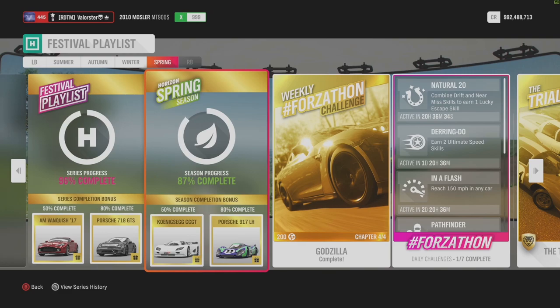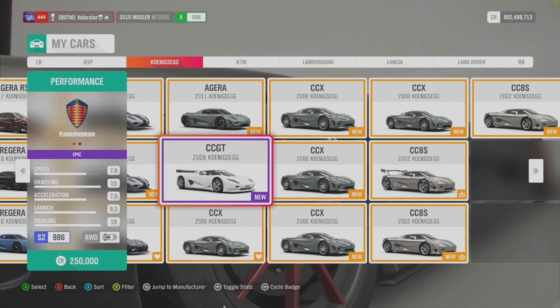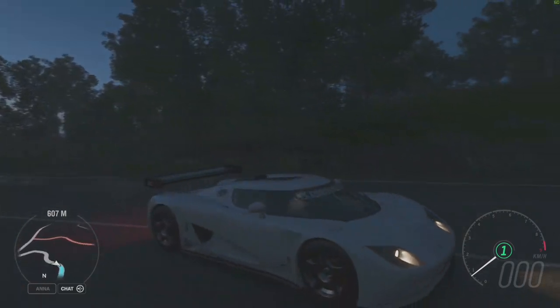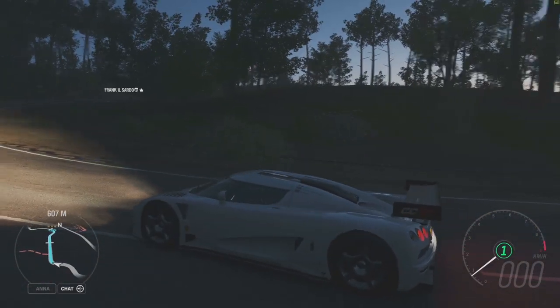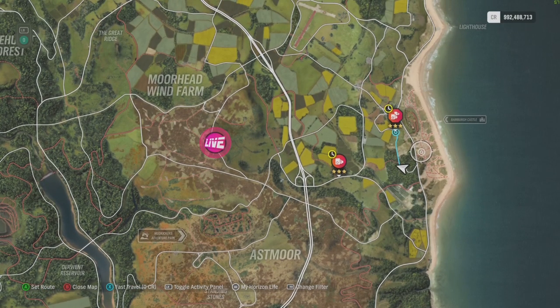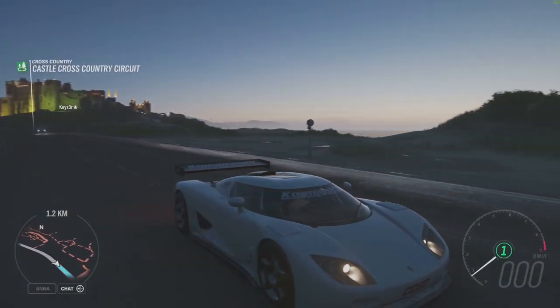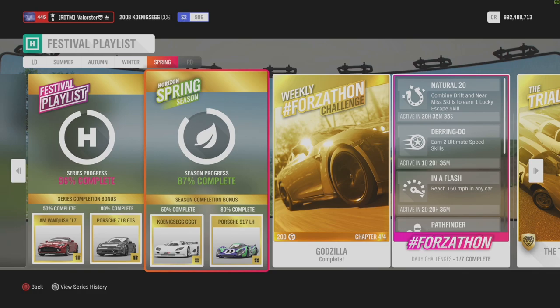What do we win this week? We win the Koenigsegg CC GT at 50% and the Porsche 917 at 80%. Let me show you the Koenigsegg CC GT quickly - it's dark so you won't see very much. This is a brand new car that we win at 50% completion, so we'll have to see what it can do. My apologies for being in the dark. At 80%, we win the Porsche 917 LH - we already had that car in the game.